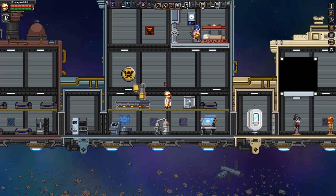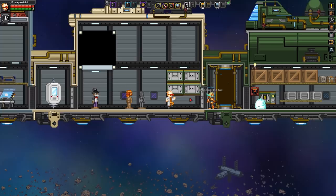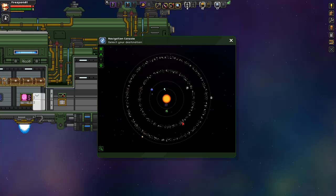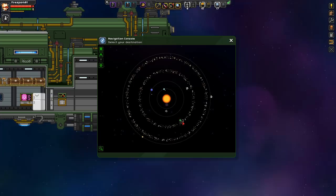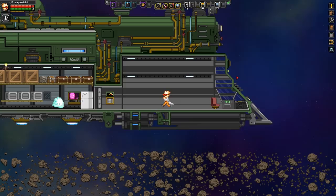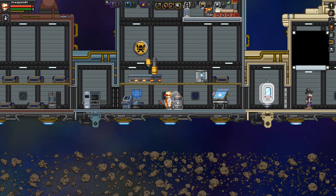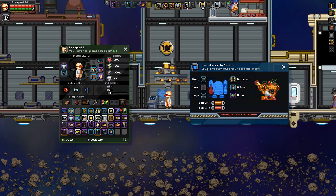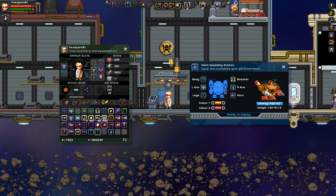The first part is finding an asteroid belt — preferably two. There are solar systems with two in them, like the one you see here. You're going to travel to that asteroid belt, enter any area, and you'll get a flash meaning you've entered a zone. Then you deploy in your mech. Your starting mech will have a cannon arm and a drill arm — that drill arm is what we're going to make use of first.